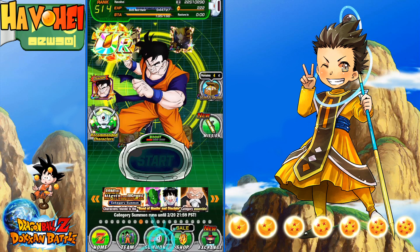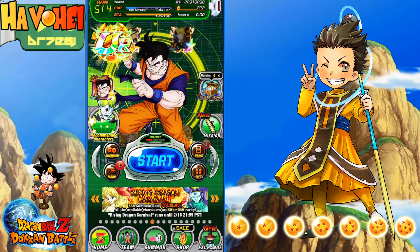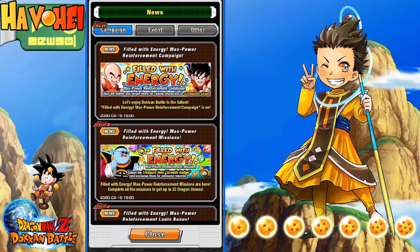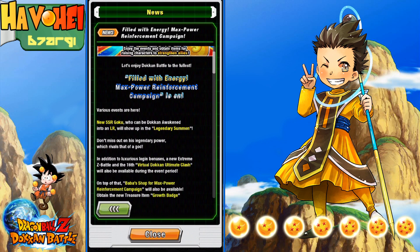So surprisingly, I thought this was going to be actually a part two to this campaign for the future in Gohan. But they basically just created a totally different campaign here and it is starting basically today. It is called Filled with Energy and it is actually really, really good. I'm very hyped about it so let's go ahead and break all this down. Filled with Energy Max Power Reinforcement Campaign is on.